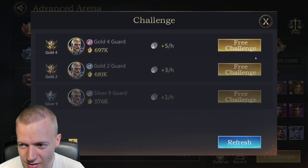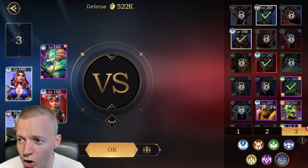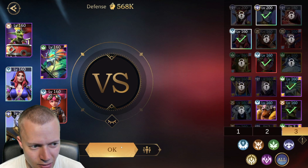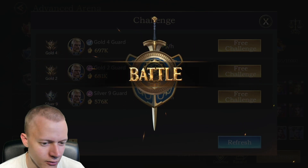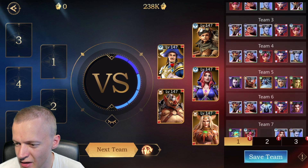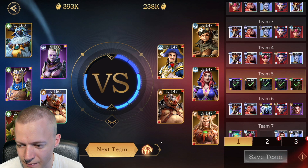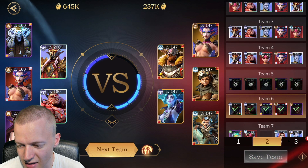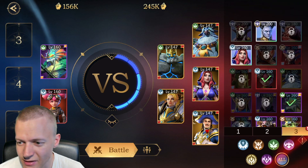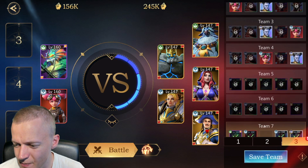I'm rank one in arena currently, which is nice. I haven't done advanced arena today. I changed something here — I did sacrifice a hero for some stuff. Let's challenge a gold-four guard; this will obviously be a victory, so we'll skip it. I had to save the team lineup — team five, six, and seven.